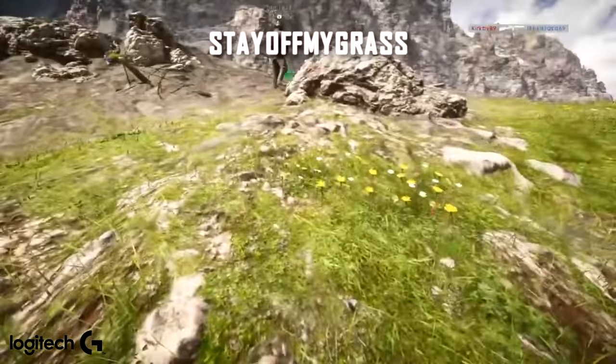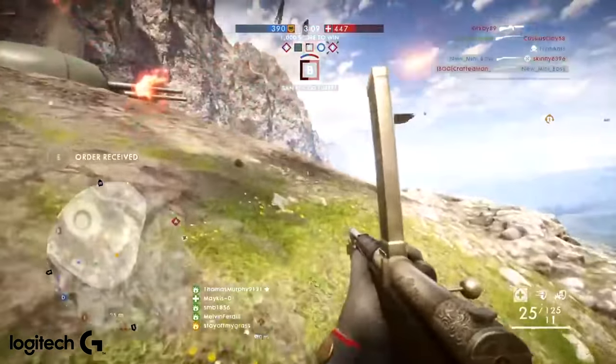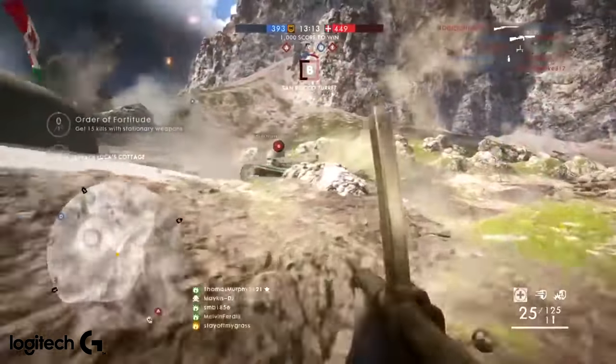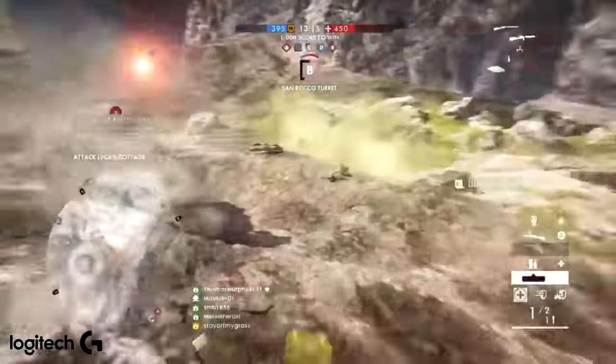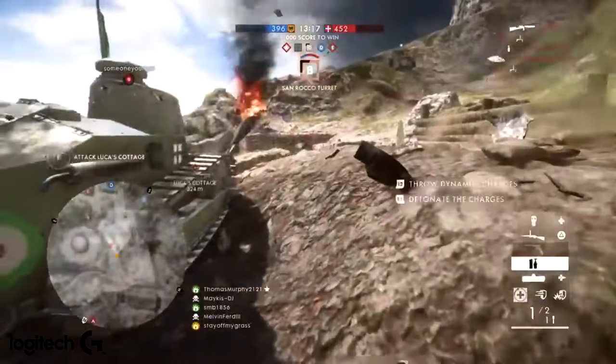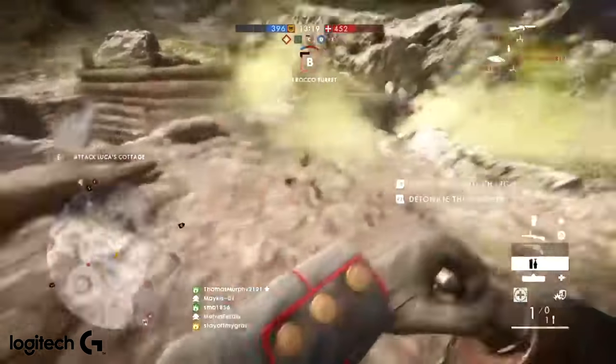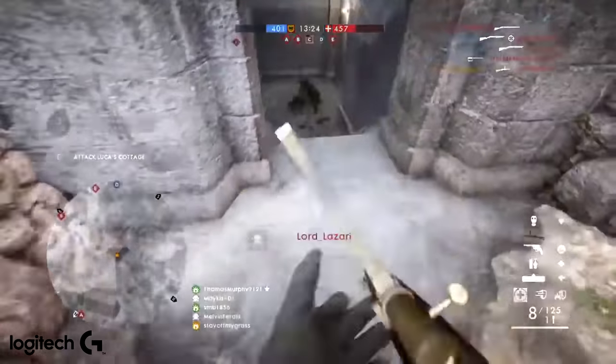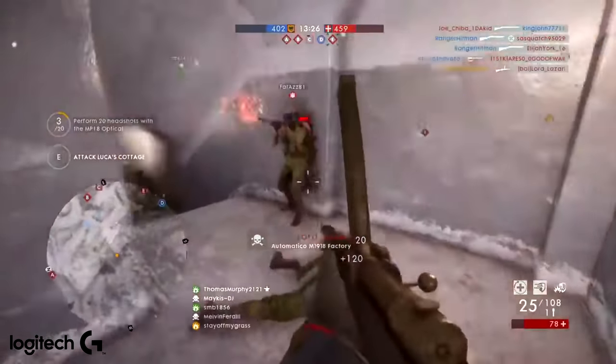Making it three for three on the same map, we have Stay Off My Grass. An only-in-Battlefield moment — starting out as a plane smashes into the floor, and then there's an enemy tank, a couple of mines, a bit of dynamite. He doesn't get the kill but pretty much ensured it was going to die, and then it's a typical push underneath into the fortress and a big flank.